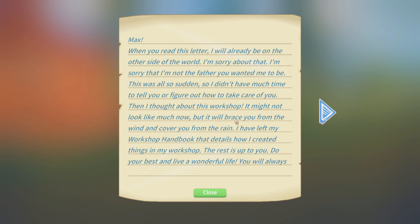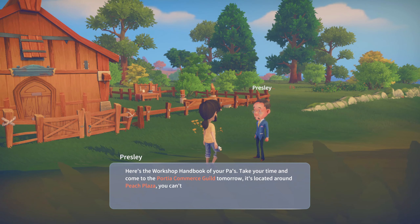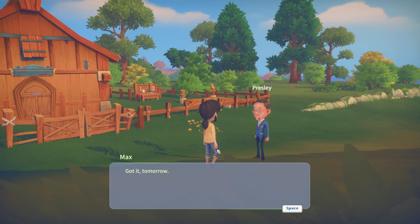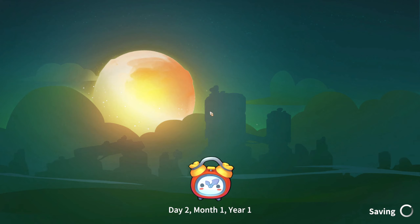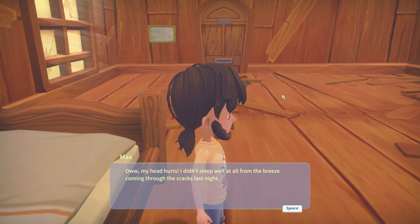Reading our father's letter: 'Max, when you read this I will already be on the other side of the world. I'm sorry I'm not the father you wanted me to be. I've left my workshop handbook detailing how I crafted things. The rest is up to you — do your best and live a wonderful life. You'll always be my pride and joy.' Presley tells us to come to the Portia Commerce Guild tomorrow at Peach Plaza to get a builder license, but first we need to prove our worth through a couple of tests.